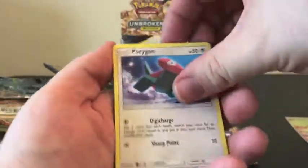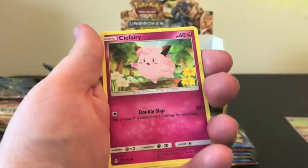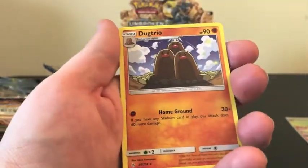We have Porygon, Inkay, Caterpie, Clefairy, Poliwag, Reverse Holo of a Poliwag, and Dugtrio.